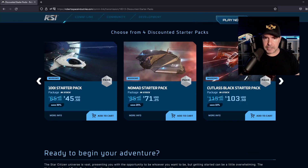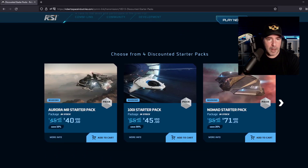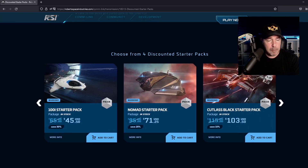And I think that is basically all you need to know for now. If you enjoy your experience in the Free Fly, you can always buy a package — I definitely think the 100i is the best deal right now, but if you want to spend a bit more, the Nomad as I said. With that, let's wrap it up. If you enjoy this content, thumbs up, subscribe, and catch you in the next one.